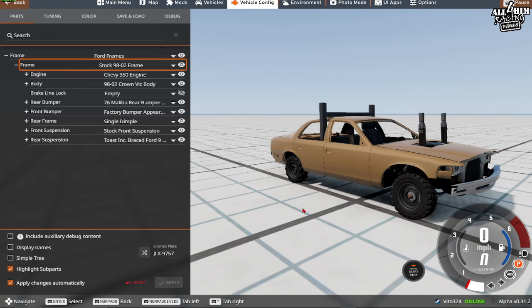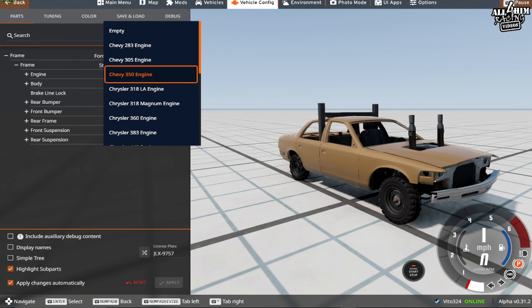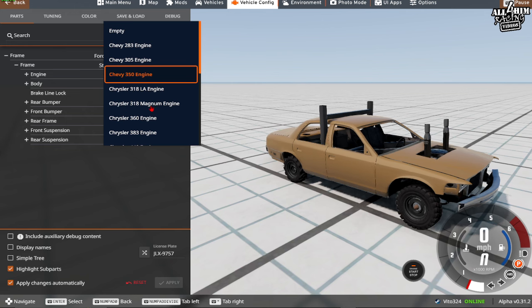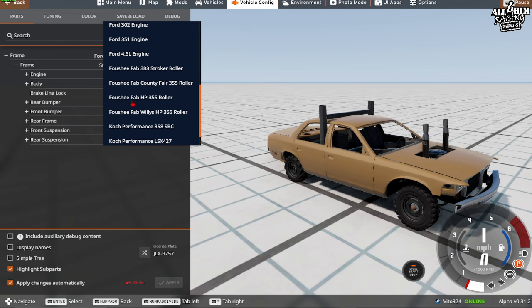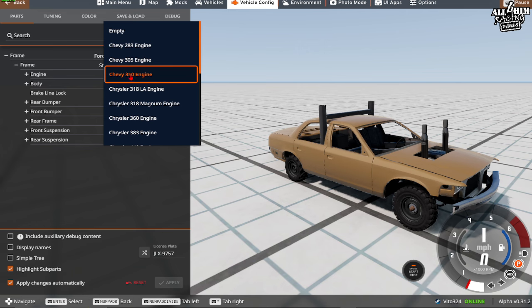Engines are the biggest and most talked-about topic when learning to build. We have several stock options: small block Chevys — 283, 305, or 350 — small block Mopar options — 318 LA, 318 Magnum, and 360 — big block options — 383 and 340 — derby-branded engines like Fab Farm 5.3, Fushi Fab, and Coke Performance, and Ford engines: 302, 351, and 4.6 liter. For this video we'll stick with the Chevy 350.